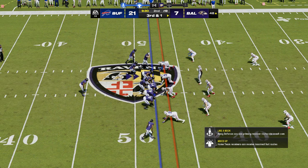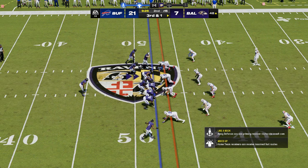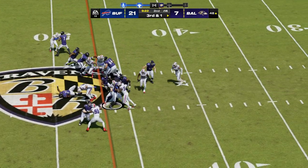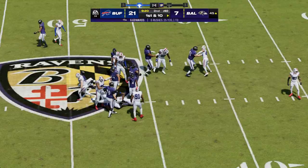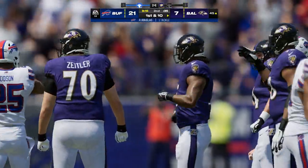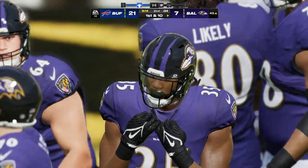The Ravens on third down — they've been okay, two for three thus far, up against a third and one situation. They'll try and run for the first with Edwards, and he'll be brought down at the 45-yard line — a three-yard gain and enough for the first down.